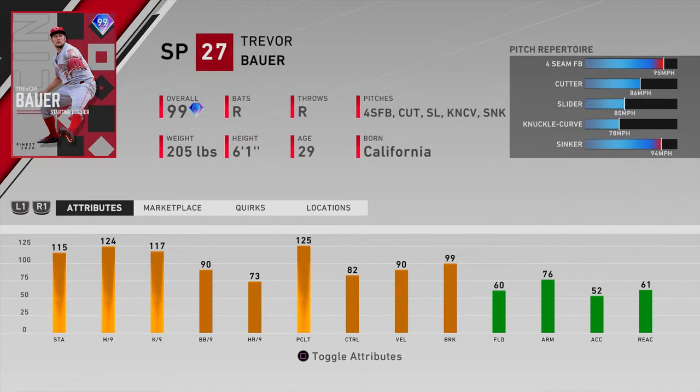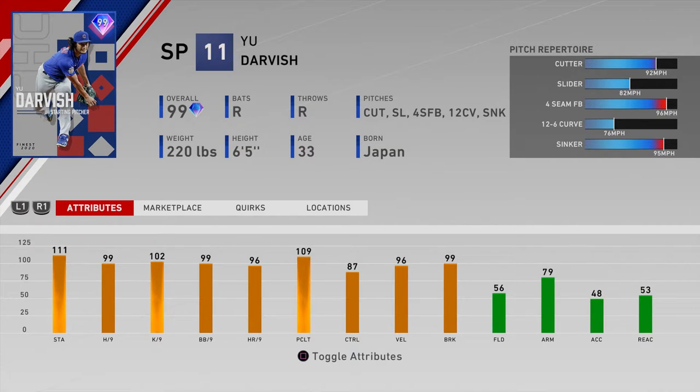I'm interested to hear how Bauer has been for you. For me, starting pitching is a position where there might be two or three solid starters but not definitively five. I think Bauer fits into the meta as a starting pitcher, as does our number four, Yu Darvish, whose per nines are slightly lower — that's why he's ranked below Bauer.